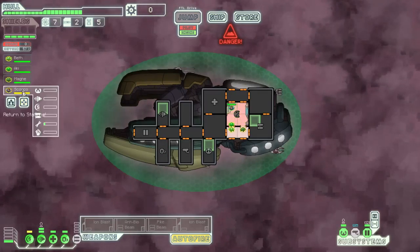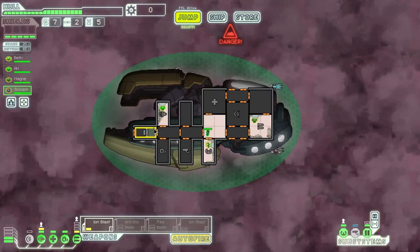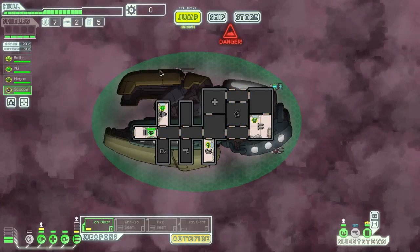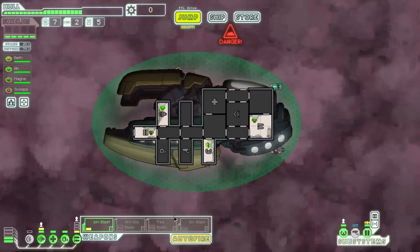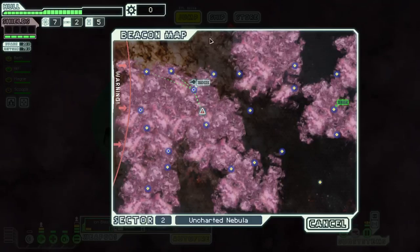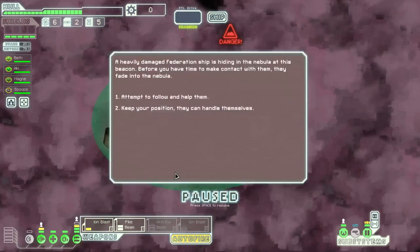Everyone back to your positions. I'm gonna get you on the doors now because there's no point being on sensors. We'll save those locations. Hostile enemy — a hostile enemy that we didn't manage to hit at all. I'm gonna go with the pike beam until we actually clear the Nebula, because the anti-bio beam is useless if I can't target their crew members.